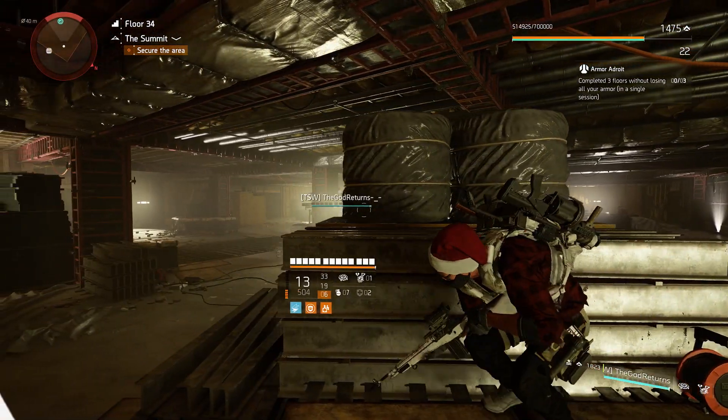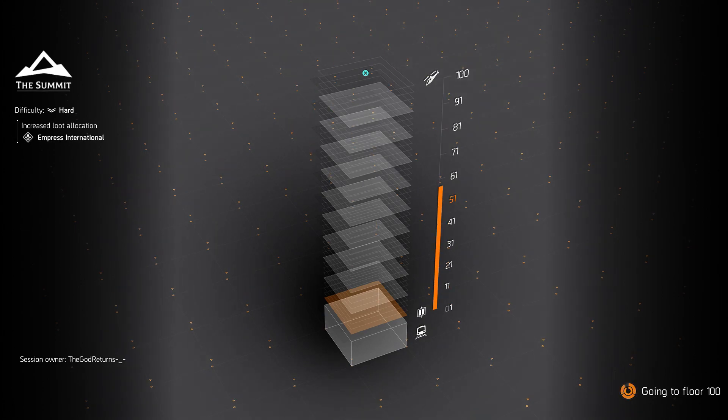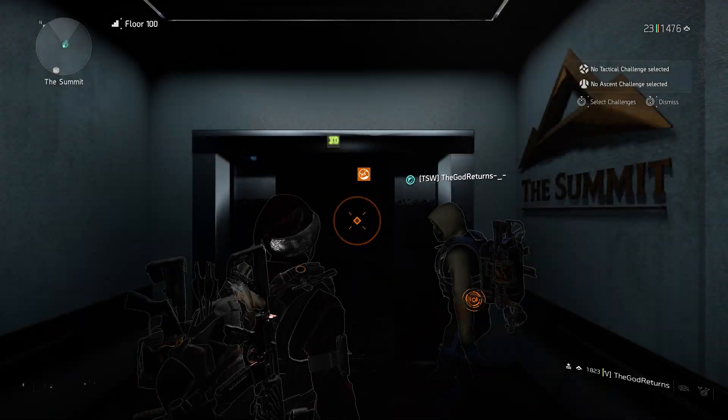So here is the method, and you are going to want another person. You need to get a floor 100 checkpoint — do this however you want. You can matchmake for potluck, you could ask a friend if they are high up, or you could just get to floor 100 yourself.